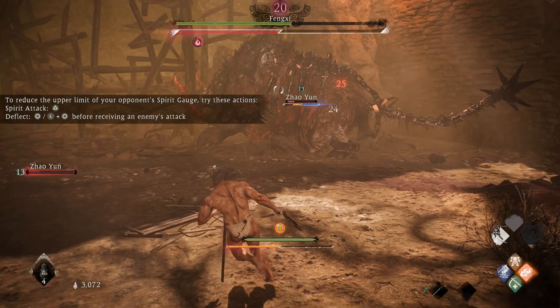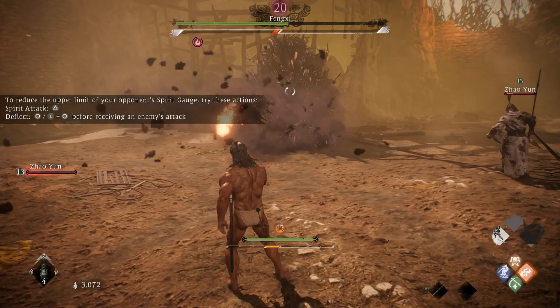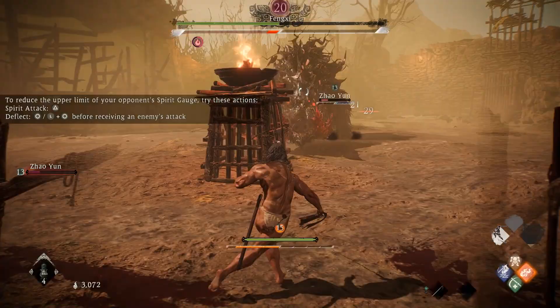Now it's simply a case of keeping your distance and hurling the Firebolt at him as much as you can. Occasionally he will charge at you, so just block or deflect it. He also has two critical blow attacks that he will target you with randomly, so either avoid these as well by keeping your distance, or reflect them to get through the battle quicker.